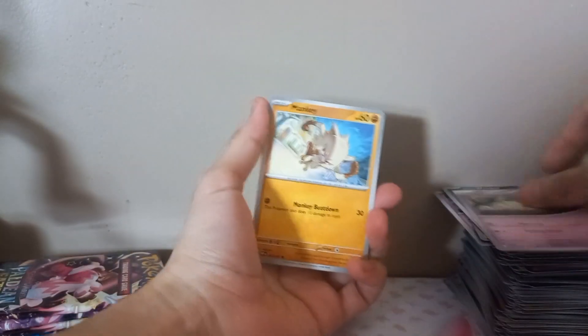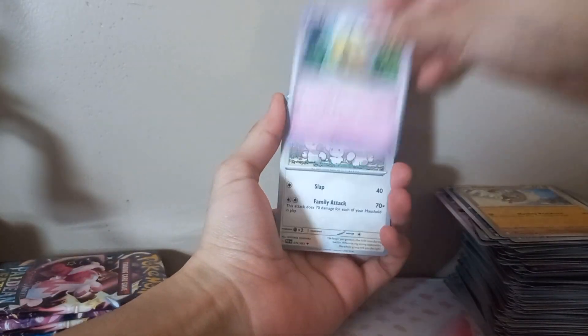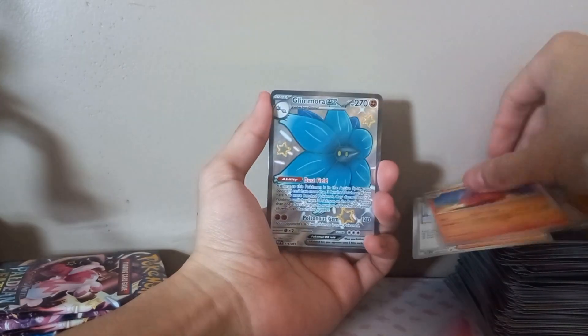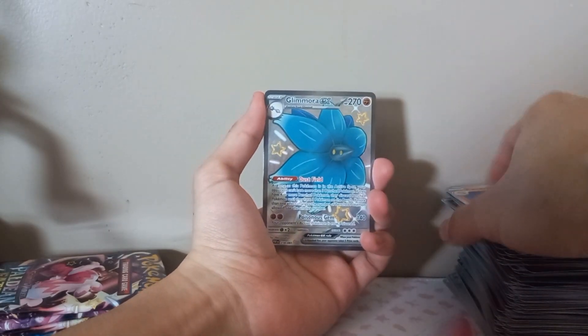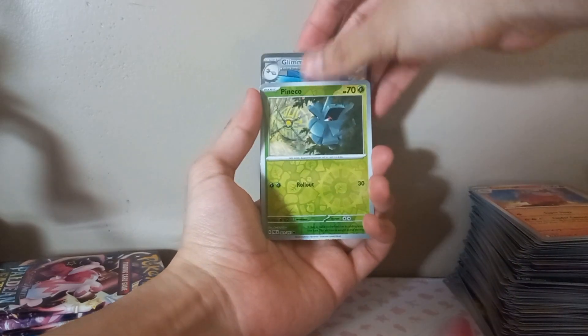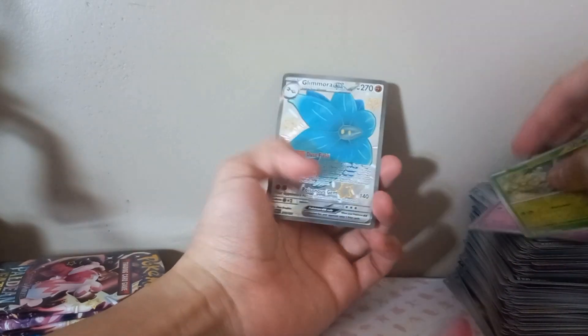Next pack to open - boom! Paldean Wooper, Exeggcute, Manky, Mousehole, Camerupt - whoa, Glamour EX! Pine Kong. That's really shiny too - look at that. Let's go, let's go!